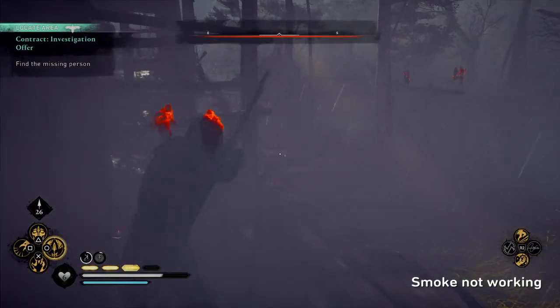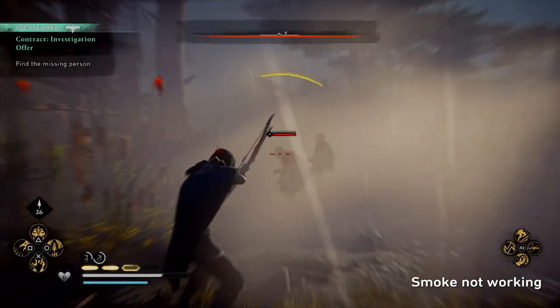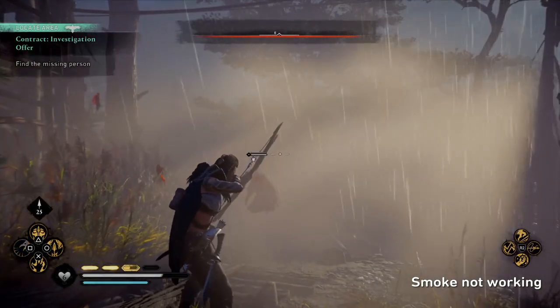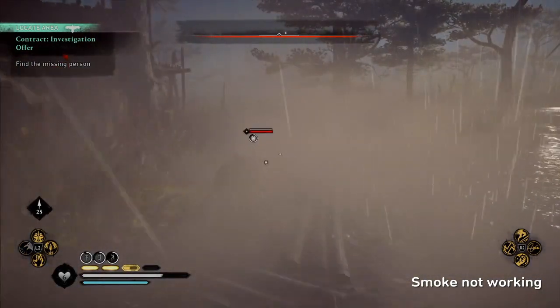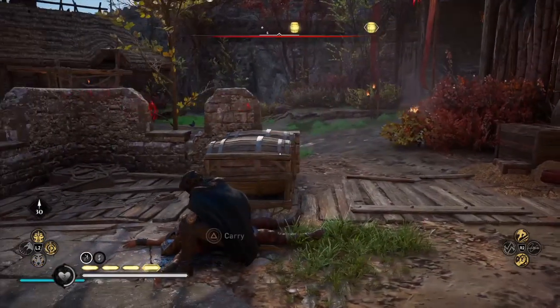With the release of Wrath of the Druids they added a new smoke bomb ability, which is great for stealth, but it also just straight-up doesn't work sometimes — guards will see through smoke despite being affected by the effects of smoke and not being able to see you.